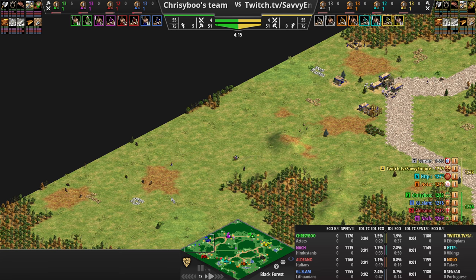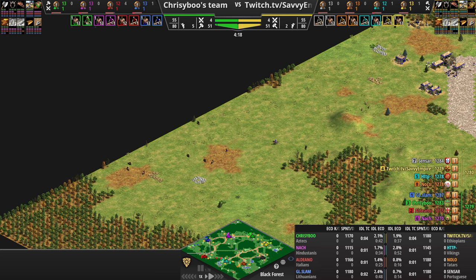It's time for Black Forest, and that means it's time for Slam to lure in six boars all the way from the corner of the map.